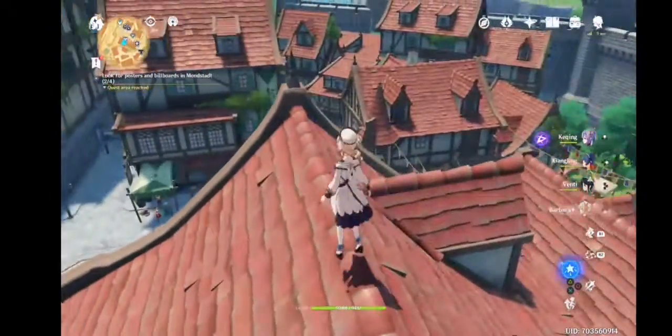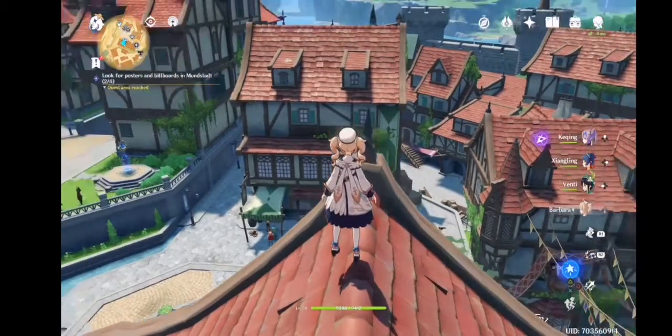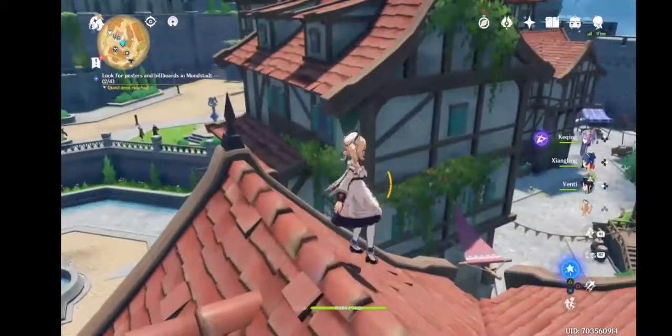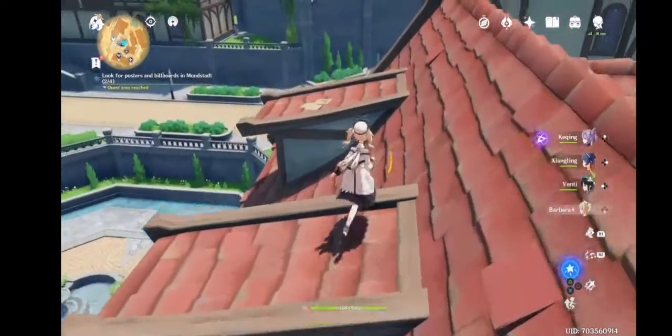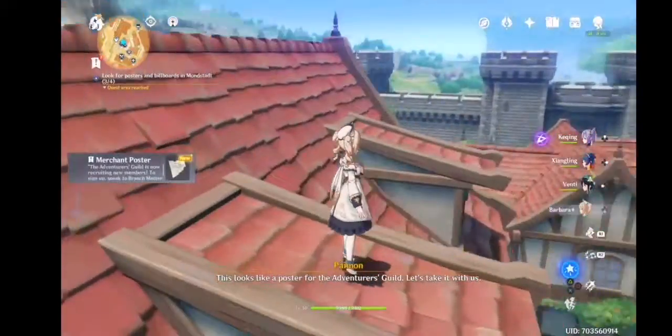The next one is on the building on the other side, so we are going to jump down to this smaller building, and from this one we can jump to the side of this building, just climb up, and there's poster number three. Grab this one.